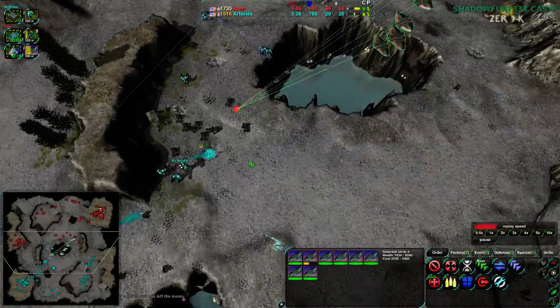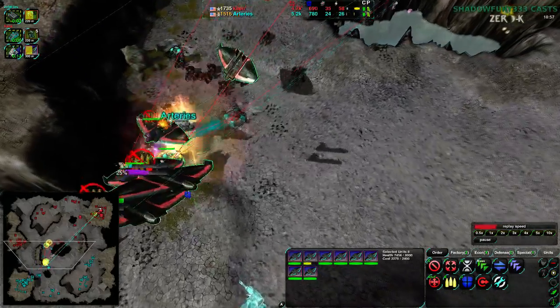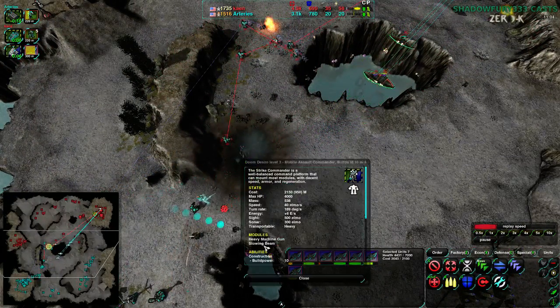They are going for a commander snipe most likely - 8 Ravens, they are definitely going for the commander snipe. This was a Strike Commander though, level 3 Strike Commander with 4,000 health. But that's going to die. Arteries' commander goes down - couldn't really do much about that.